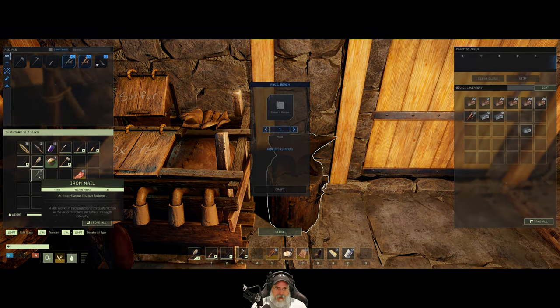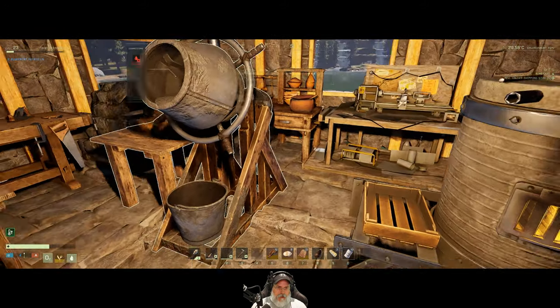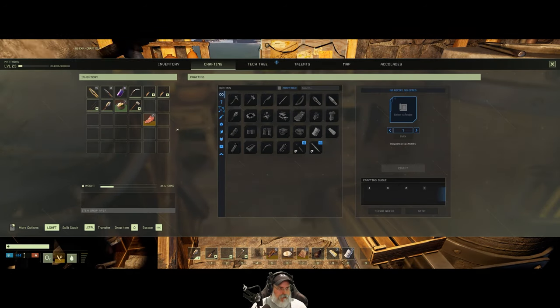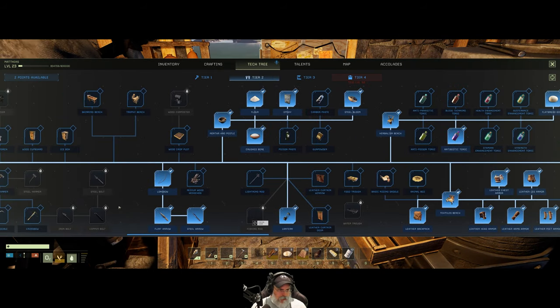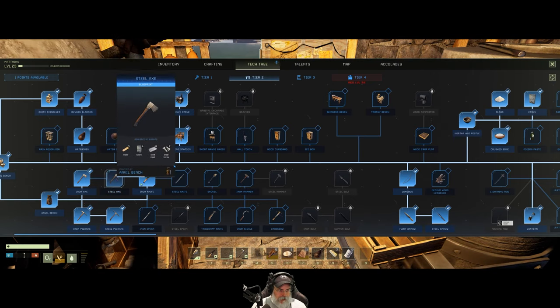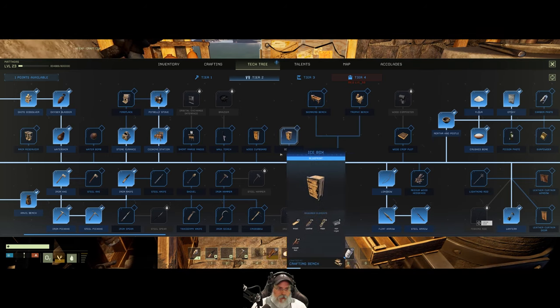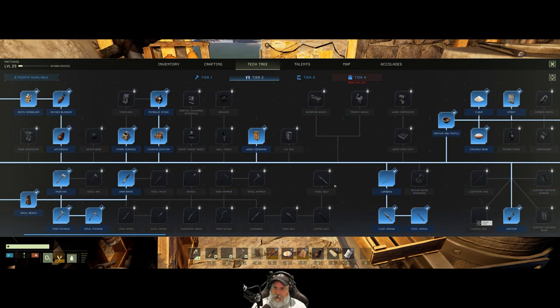The steel pick is the absolute first thing we want to make. Did I learn that? It's a good thing I saved the point — steel pick. I didn't learn it, alright. Thank goodness I saved the point, otherwise we would've had to wait a little bit longer. I'm not going to bother with the steel axe or the steel knife because we're going straight to platinum. We're going to want the wood covered, so let's throw our final point into that for the time being.